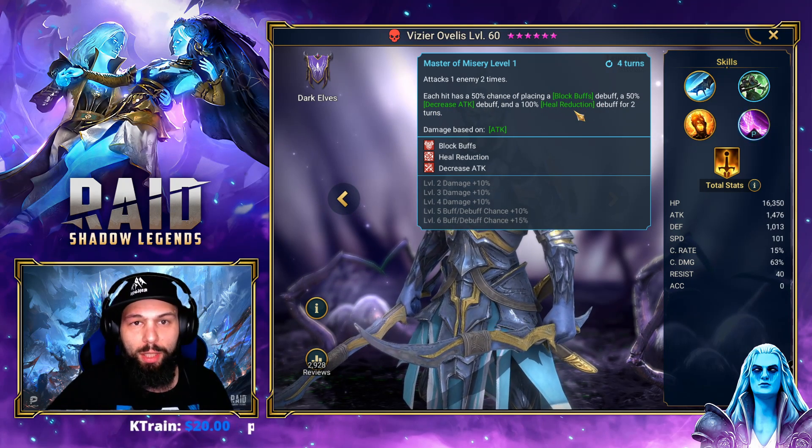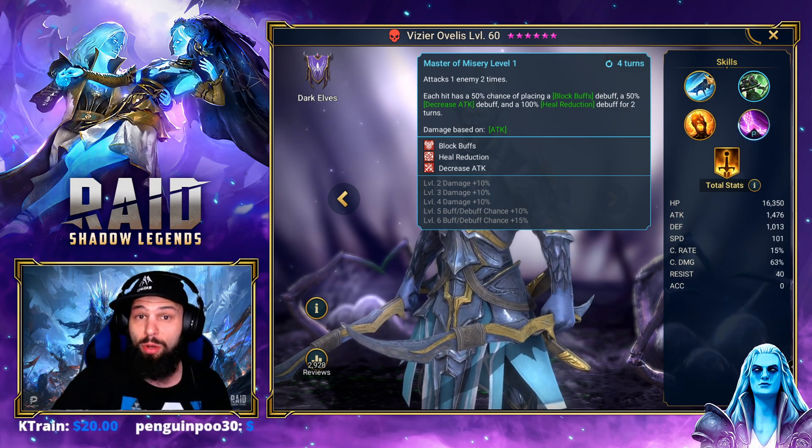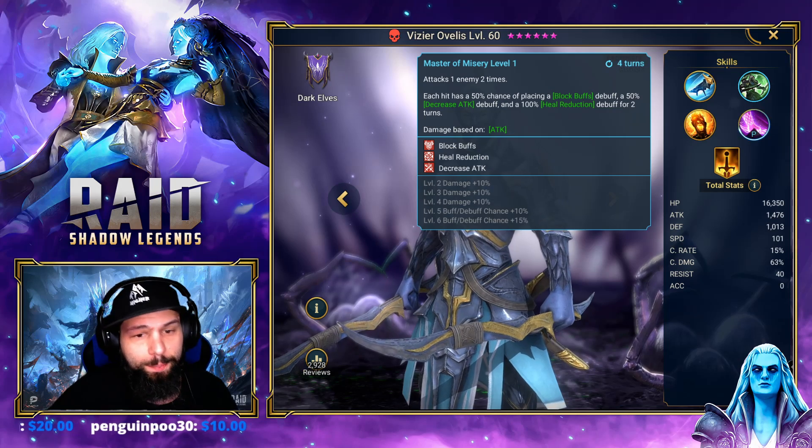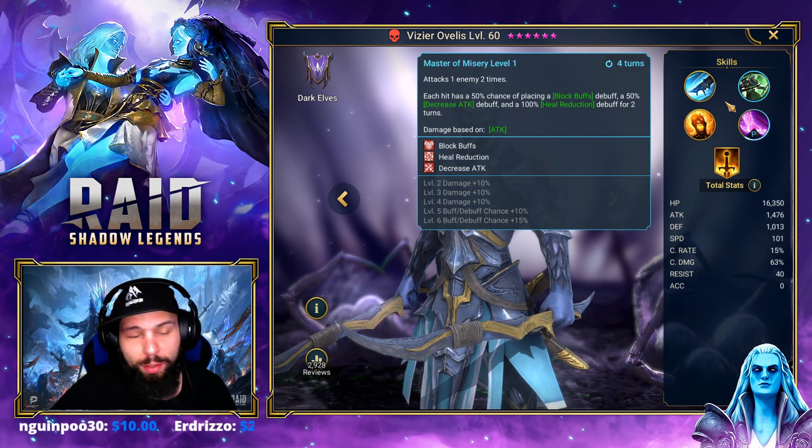The way you use Vizier at the beginning of the Clan Boss is you pretty much just manual his A1 until you extend all the debuffs that you want on the Clan Boss. We're going to show that later when we actually run it.